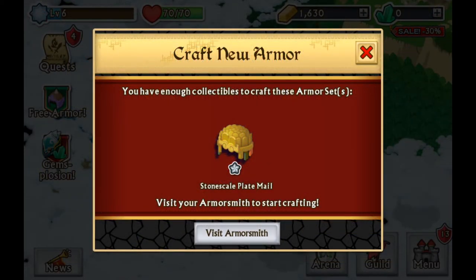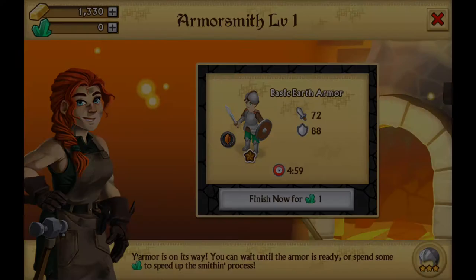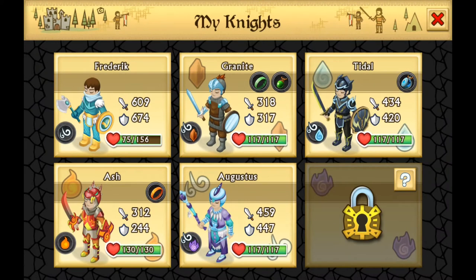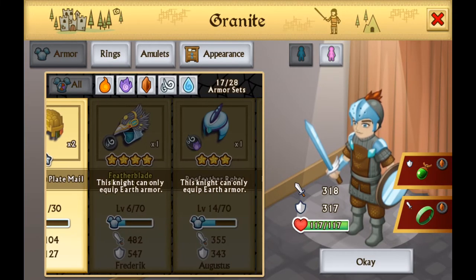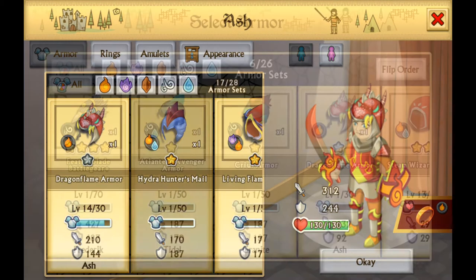Crafting is a key component of Knights and Dragons. As you complete various stages and collect rewards from your quest log, you'll be able to craft new items. All of these confer bonuses that will make your knights more powerful, and if you need even more power — which I would certainly recommend — you can also fuse multiple pieces of armour together.